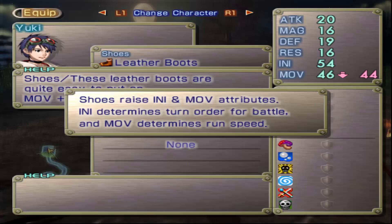Attack is physical attack, magic is magical damage, defense is physical defense, and resistance is magic defense. Move is how much you move around in battle, and initiative is the speed with which you get turns on the IP gauge.